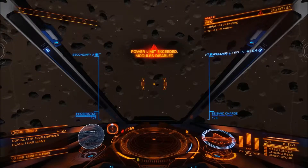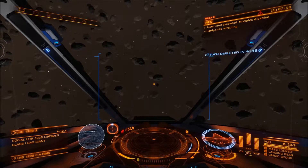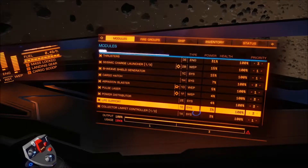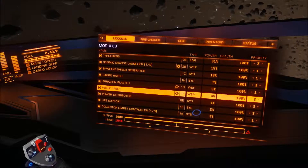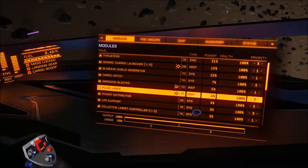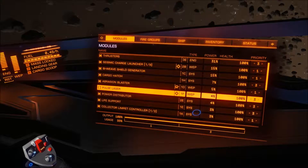Okay, so there's an interesting problem. Our power capacity was exceeding our power plant. What we'll need to do is we left this pulse laser in here, and all we need to do is just deactivate it. We barely made it — we're at 99% usage, so that's cutting it a little close.